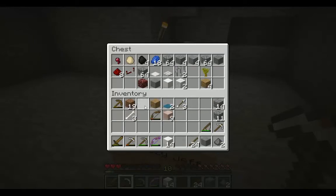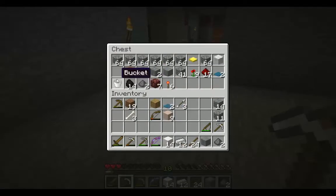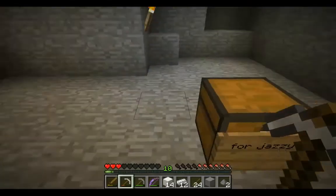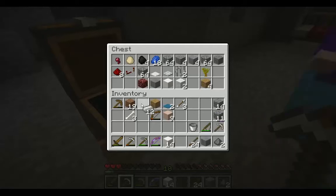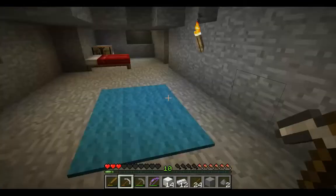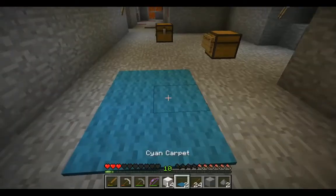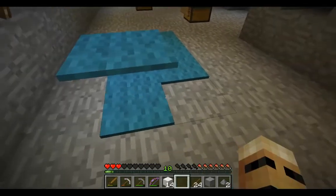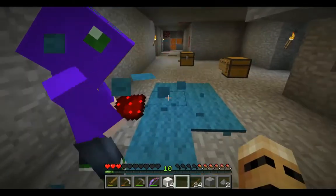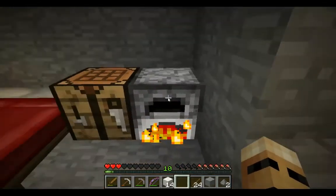Let's stick all this junk in here. We have twelve bits of iron at the moment. Let's grab all of the iron. Oh, we've got a nice mat on the floor, Nozo. I think we need 31 bits of iron for the anvil.